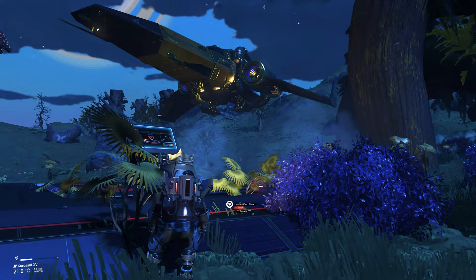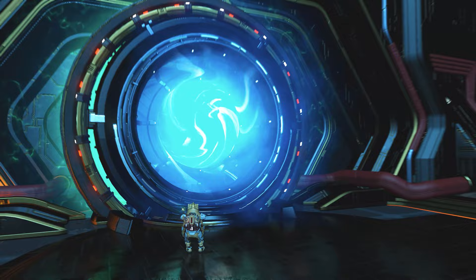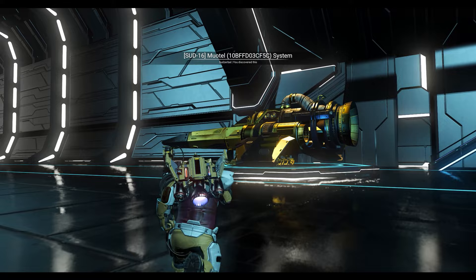Call your ship and return to the Anomaly. Head back up to Polo's giant shiny ring and select the system you want to reset the mission to.